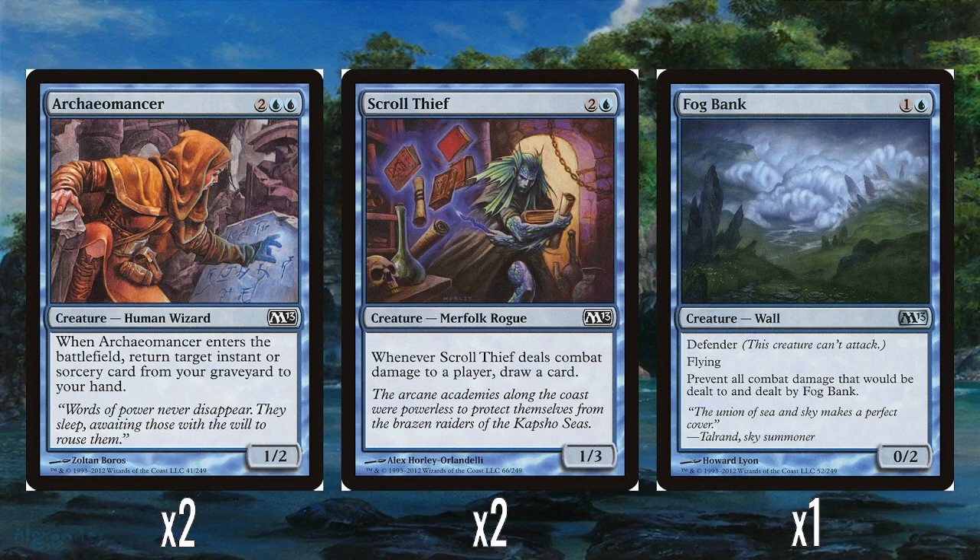We've got two Scroll Thieves — two in the blue for a 1-3. Whenever it deals combat damage to a player, draw a card. This is a nice combat ability to draw more cards and potentially more instants and sorceries. Having lower power means it's not too much of a hassle for an opponent to block, but it's still nice to have this ability.